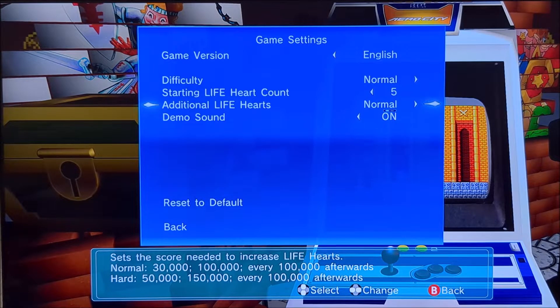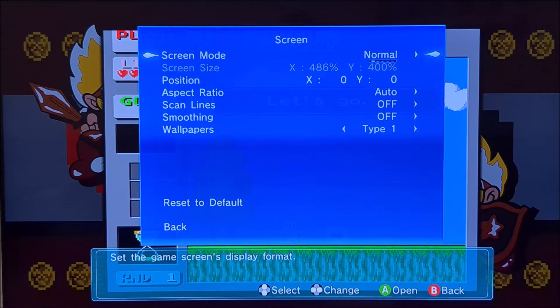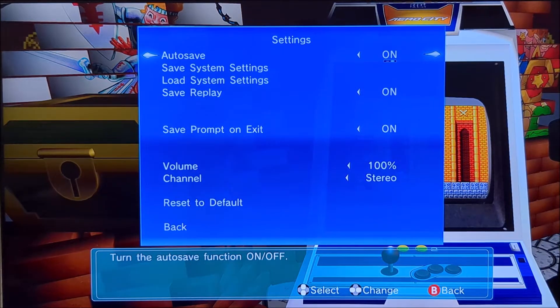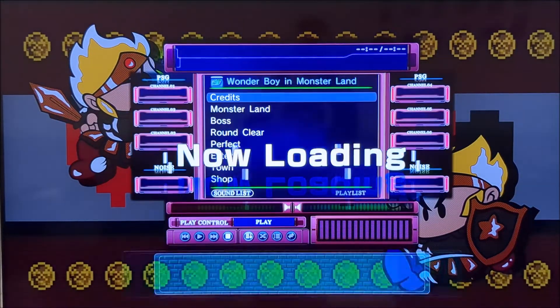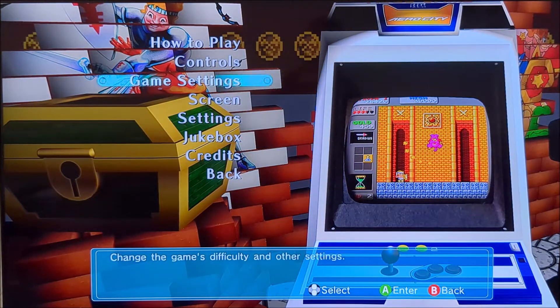In Screens you've got your normal options in terms of making it bigger or larger, changing the aspect ratio, adding scan lines or smoothing. Smoothing is literally the worst thing in the world — I hate smoothing so much. I think it's one of the worst things anyone's ever done with retro games. There are some other settings for saving and sound. Credits shows who developed it. The jukebox lets you select all the music, which is quite cool. So actually there's a lot of options — probably a lot more than you would have thought.